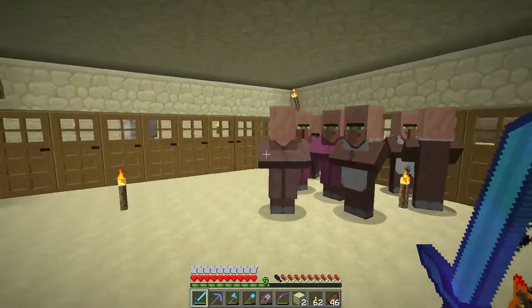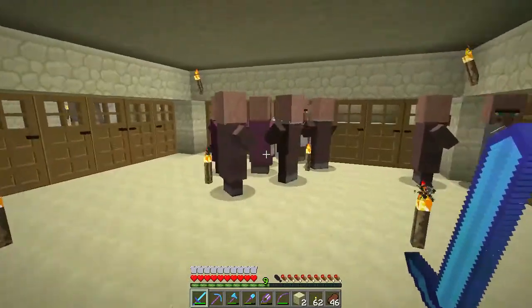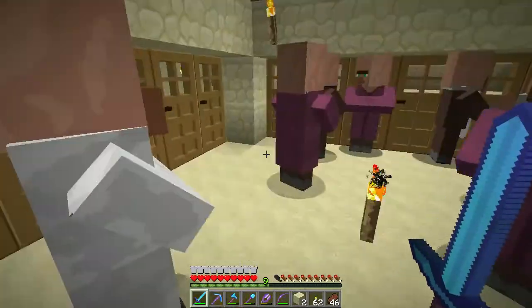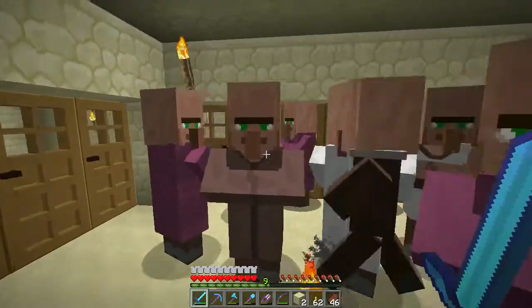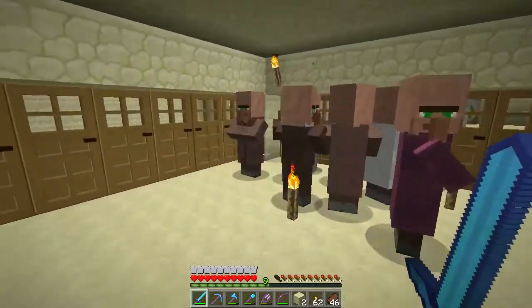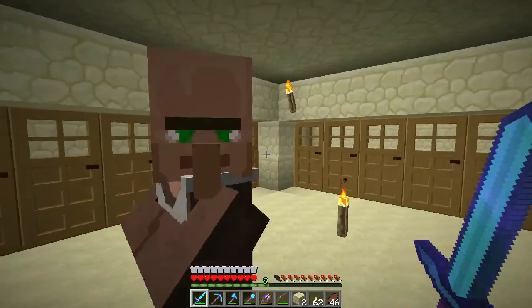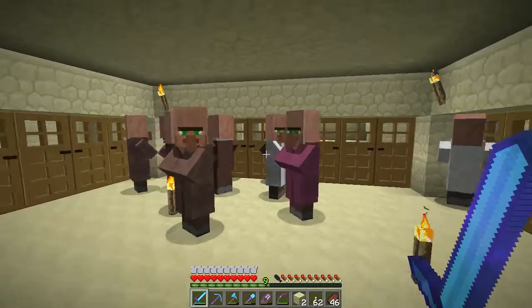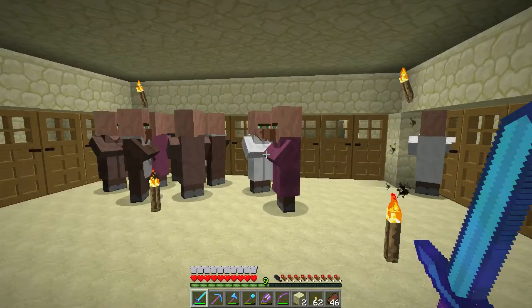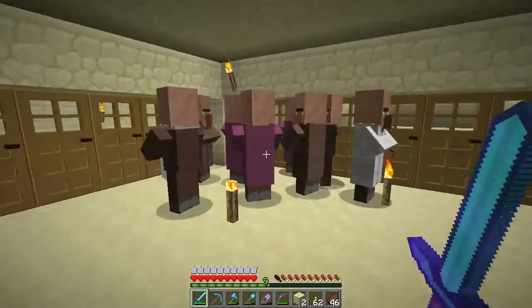By the looks of things we seem to have maxed out on the number of villagers I can have given the size of this - in inverted quotes - village that I've got here. I count about eight or nine, possibly ten. It's eight doors on each side which means there's 32 doors in total. It's a third - the number of doors - so should be able to get 10 villagers, which is what I've got there.